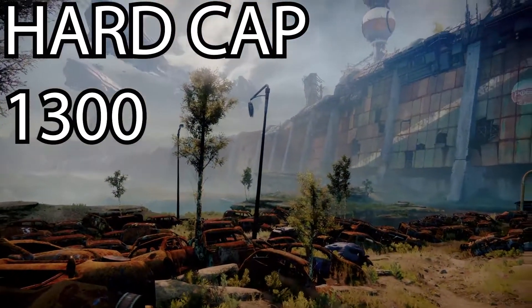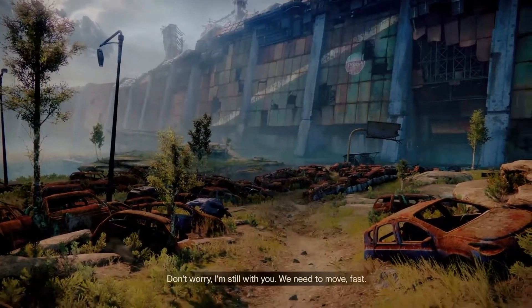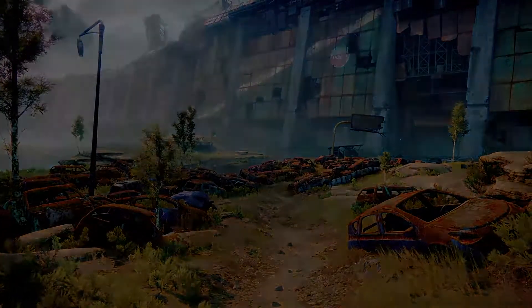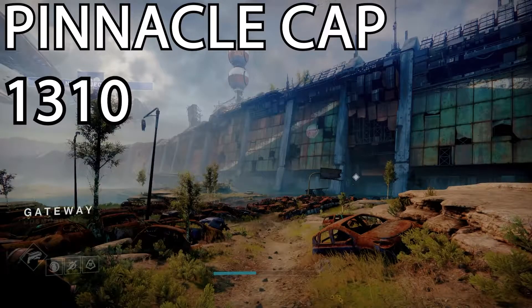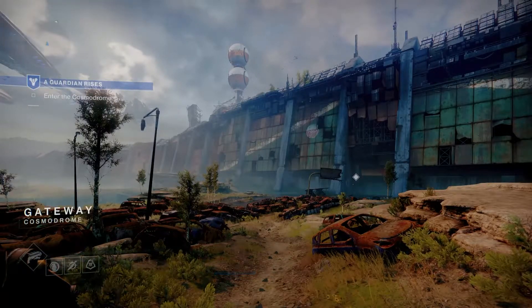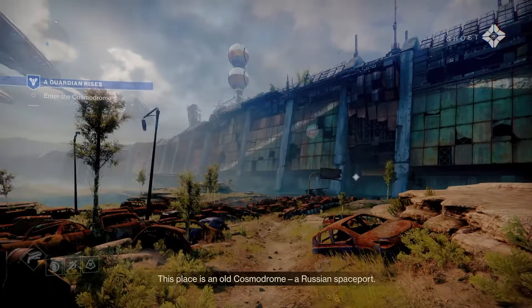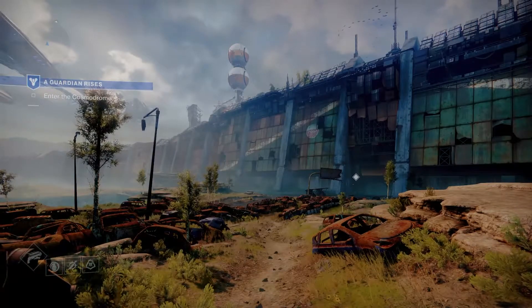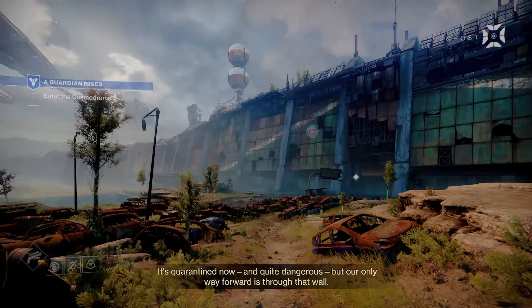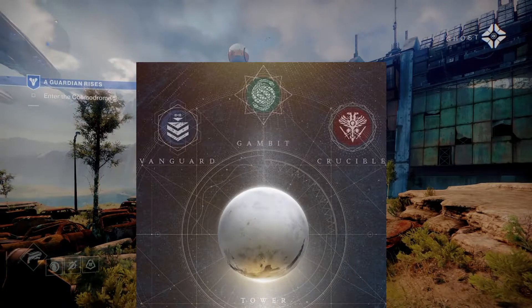Now, once you reach the hardcap of 1300, there are 10 more power levels you can get. This is called the pinnacle cap, and it's currently 1310. There are a lot less sources of pinnacle drops, as this is considered the endgame power cap. Higher difficulty activities like raids, exotic quests, nightfalls, and dungeons can give you your pinnacle drops, as well as your weekly trifecta of core activities, which are strikes, crucible, and gambit.